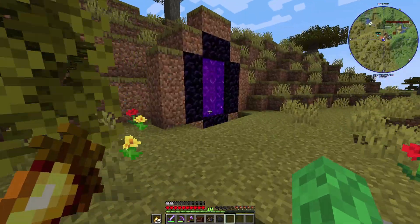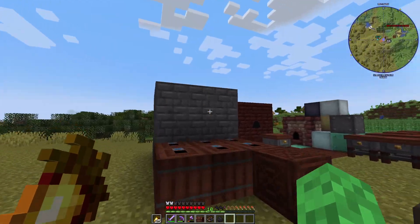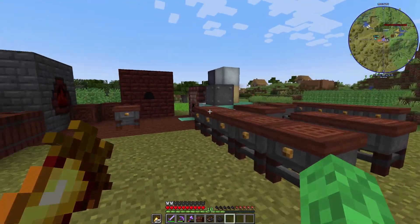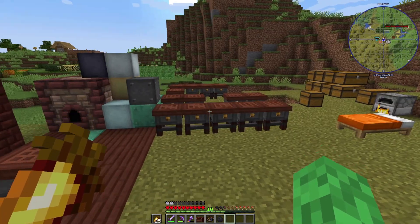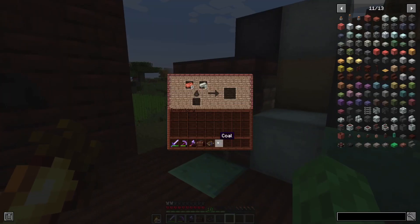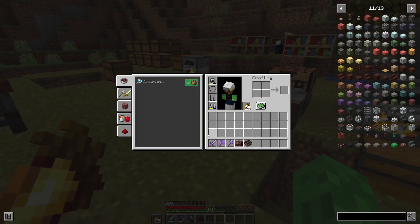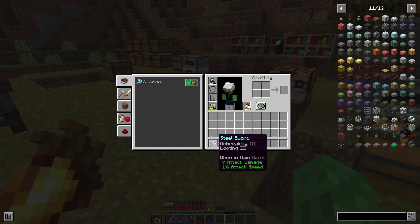Hello everybody, Defense here and welcome back to our Immersive Engineering playtorial. This is episode three and we're going to get started on some power-related stuff today. I've already set up a bunch of things so I don't have to run around. The first thing we had to do was find a bunch of nickel, so I've been doing a lot of research and gathering in between. We also did a bit more enchanting.